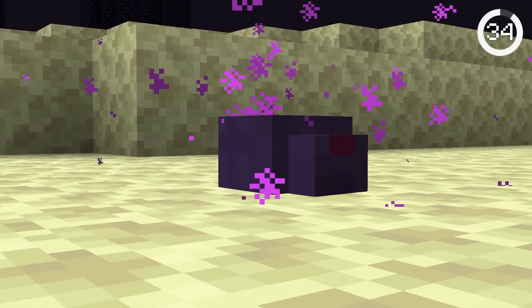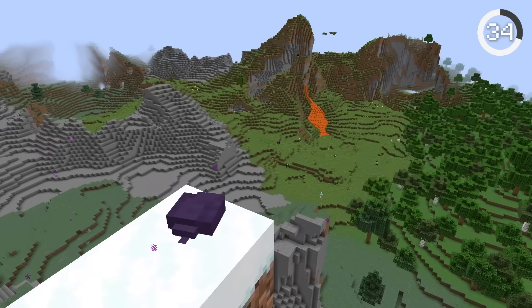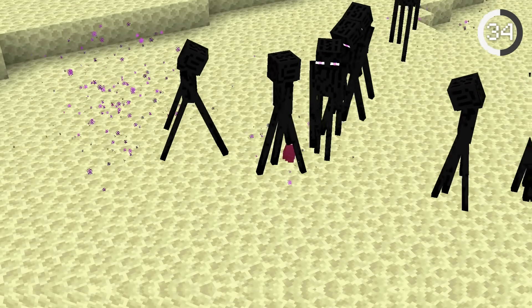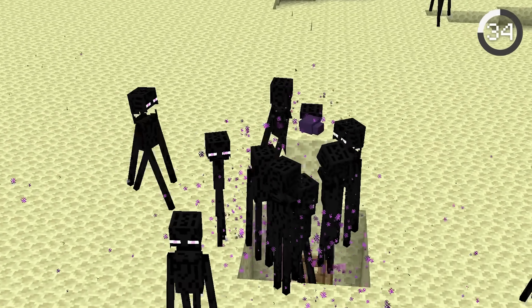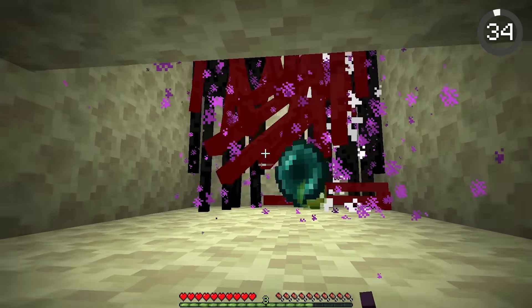Unlike silverfish, endermites are secretly OP. When you throw an ender pearl, endermites have a 5% chance of spawning. And for some reason, endermen absolutely hate them — so much so that within a 64-block radius, the endermen will blindly charge at the endermite, allowing you to create an amazing XP and ender pearl farm.